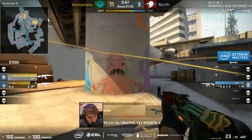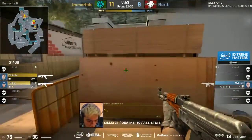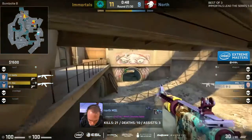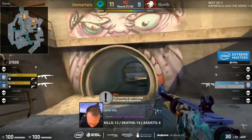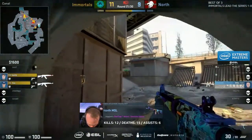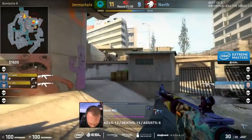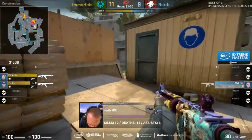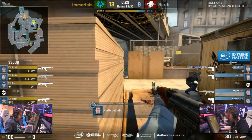MSL gonna rotate the long way as well through T stairs. He's got all the equipment he needs — the smoke, the kit, full HP, Nate and Flash as well to go with the M4. And he's got very little money left on his team. But it's break point as well for Immortals — he's gotta go for this. He's gonna work in through Monster. FNX meanwhile goes to pit. Bolts in the same position he clutched back from last time at the sandbags, and MSL is getting closer and closer to walking into a crossfire. Because FNX, if he even moves toward the ramp, will spot MSL. He's yet to move. Bolts finds him instead. North can win this round.